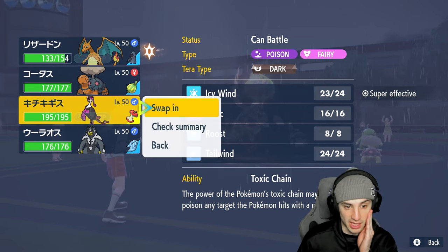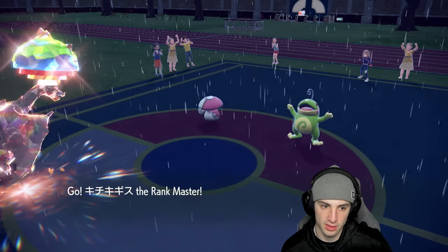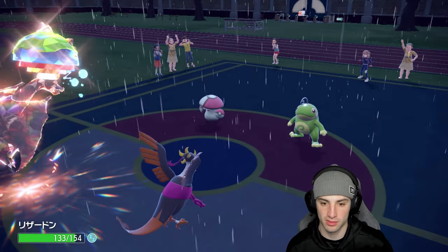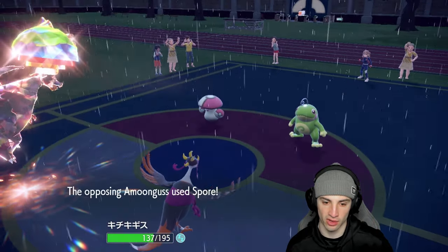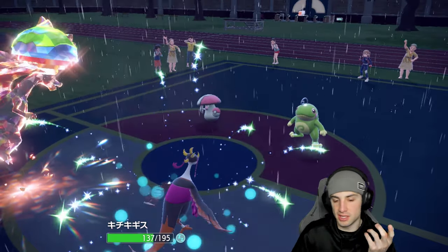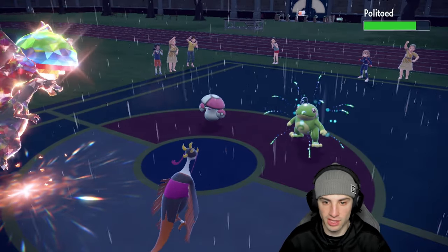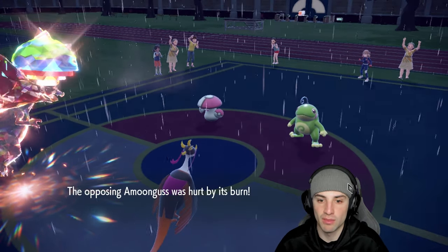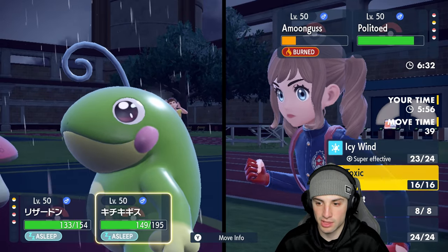I swap into Fezandipiti — it's asleep but I need to wake up. Fezandipiti is pretty bulky here. Politoed rips Earth Power and there's another Spore, so I dodge that turn. I'm already asleep. I could read them swapping Politoed — that might be my best bet. Burn is chipping up damage onto Amoonguss which I like. I go Scorching Sands and Icy Wind. Yep, there's a swap into Incineroar — no, it's Hydreigon, which thankfully doesn't have Levitate issues here.